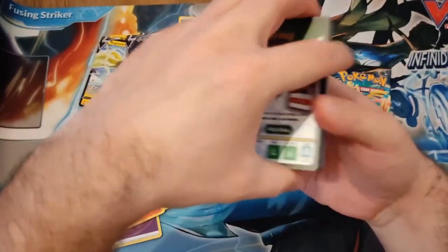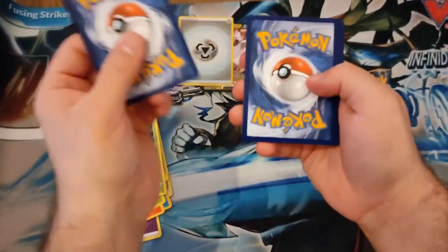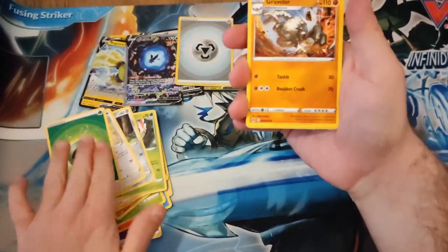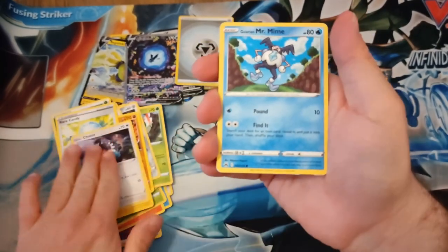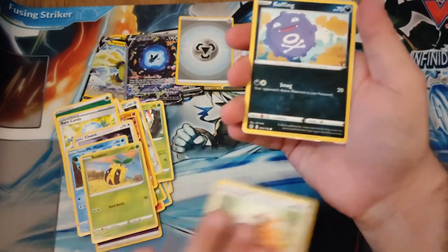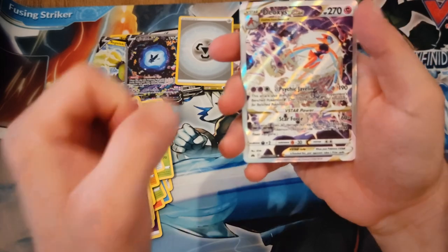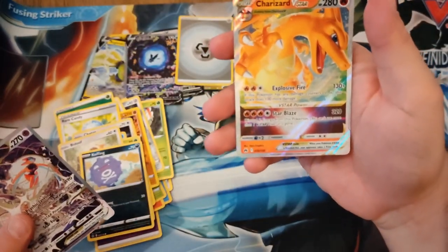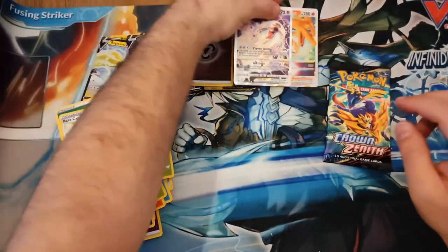Let's go! Code — one, two, three, four — Leaf, Graveler, Rare Candy, Laxio, Mr. Mime, Peter — yes, Deoxys! This is good, and Charizard V-Star! Yes! This is good, this is real good — three for three!